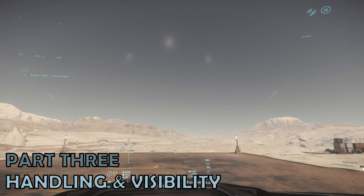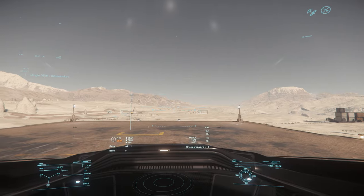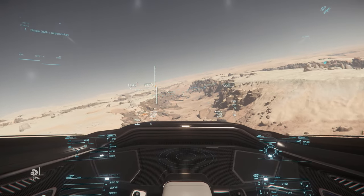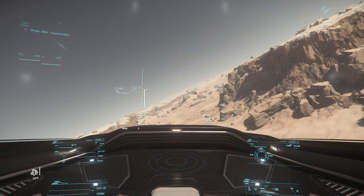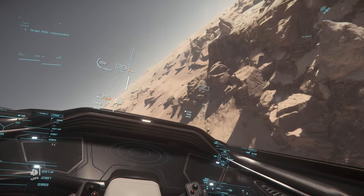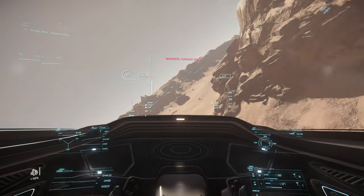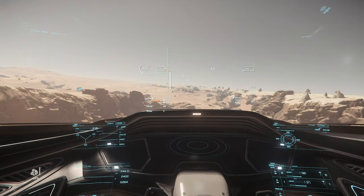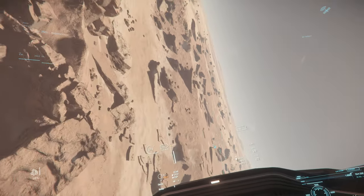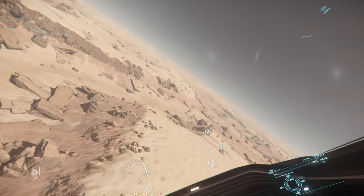Starting with visibility, the 350R is absolutely excellent. As you might expect from Origin ships, the canopy is unobstructed, with a clear view above and to the sides, with nothing to get in the way of feeling connected to the outside world. One slight downside is the reflectivity of the glass, especially noticeable at night or in space, which does distract a little bit.